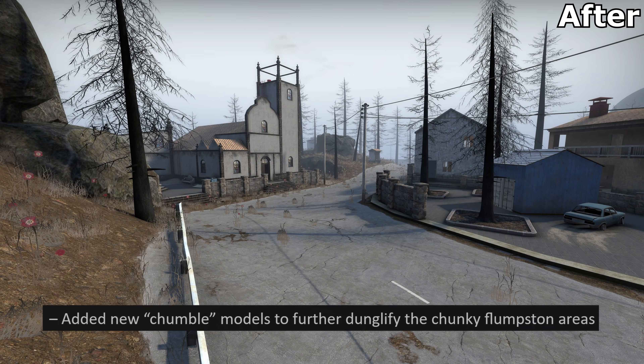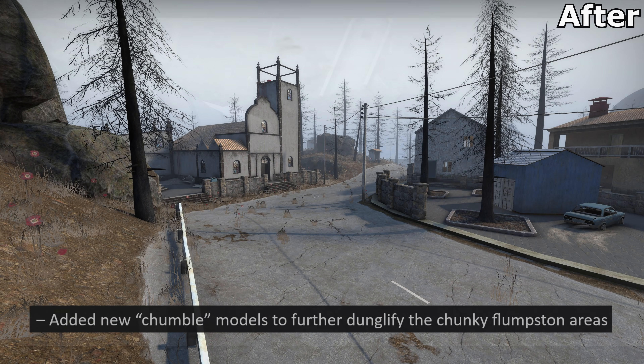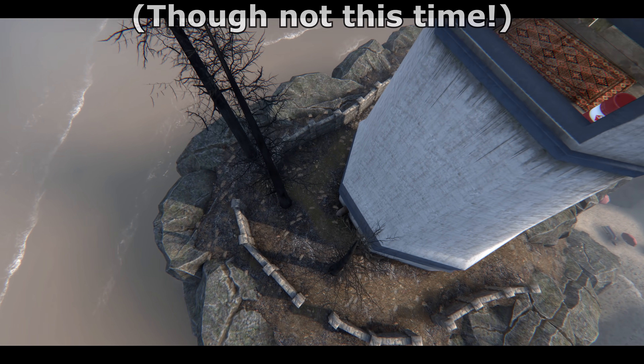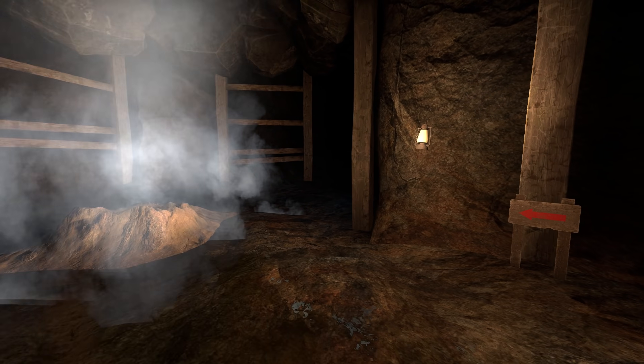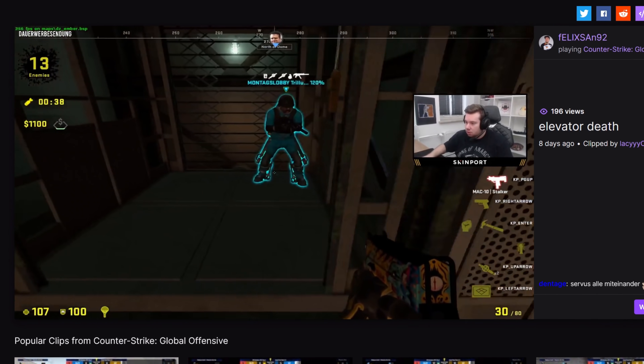And this view here really emphasises the new chumble models which were added to further decorate the chunky flumston areas. Weapons can now spawn behind the lighthouse here, and near the underground steam spitty shooty bit just here. And the lift will no longer kill you, as kindly demonstrated in this clip.